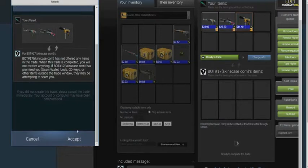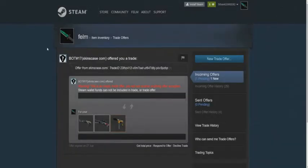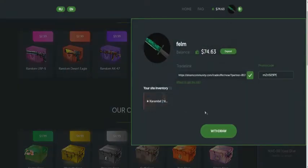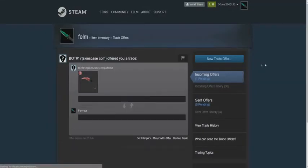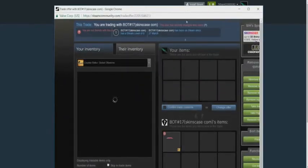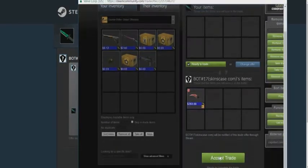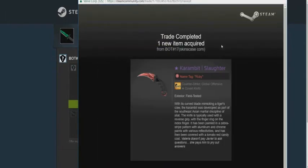Accepted! Let's go — withdrawing now. I got my Karambit Slaughter trade offer. Oh my god, I'm so happy! Guys, you can play on skinscase.com — it's a legit site. Open cases with my promotional code, which you can find in the description of this video.